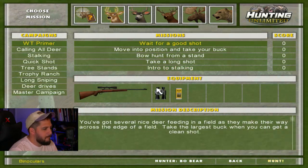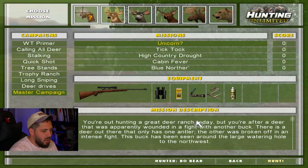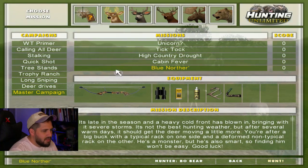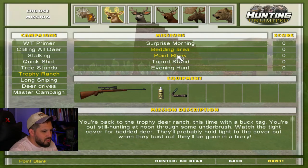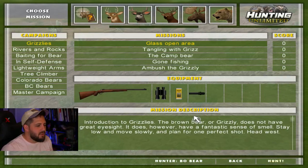We finished all the tutorials, so now it's time to get into the actual hunting. Holy schmoly, look at all these campaigns — Tick Tock, Blue Northern, late season, heavy cold front, master campaigns, deer drives, stalking, quick shots, trophy ranch. We can literally choose to go for the big bucks. There's elk, moose, and bear. Before we end this video, we have to hunt each one of these.